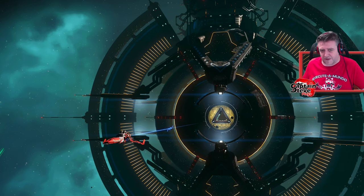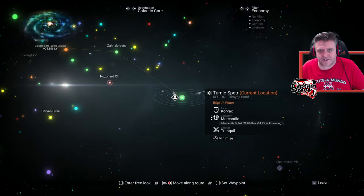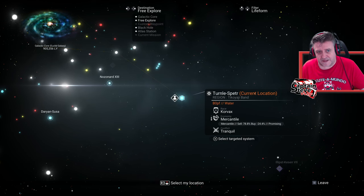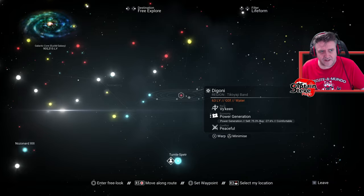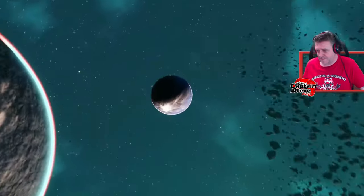Next off we're going to Viking Systems. I might as well show you how to find a Viking System. You go to Lifeform - the Corvax are blue, the Gek are yellow, and the Viking are red. Heck yes they are. We're going over there - I'll see you in there.